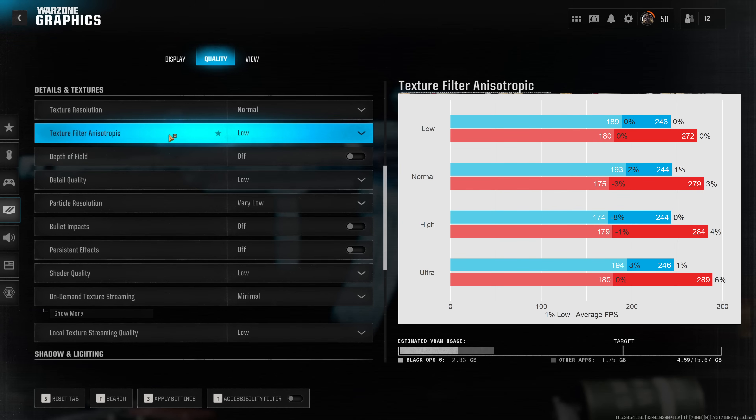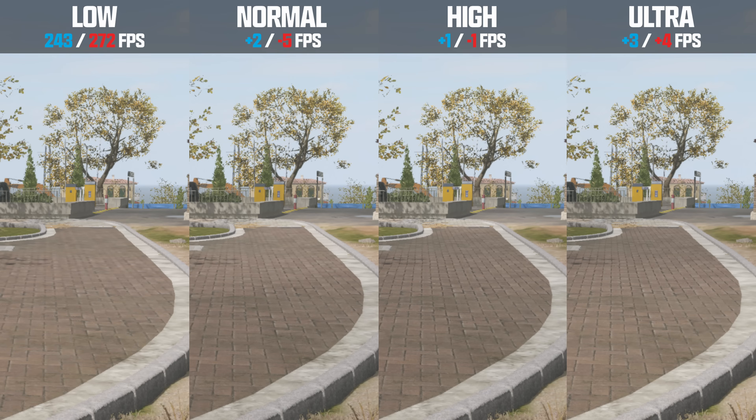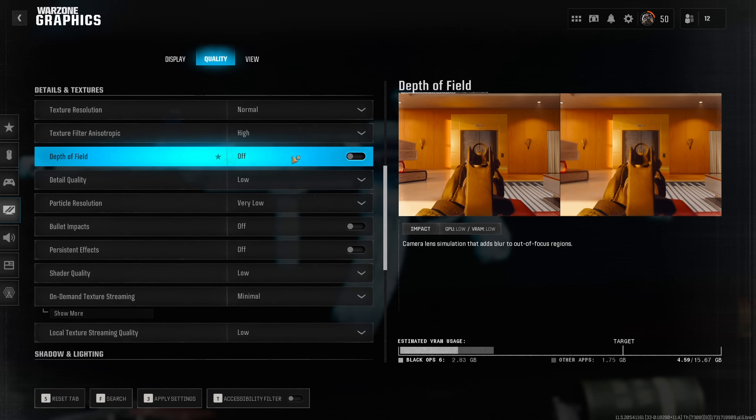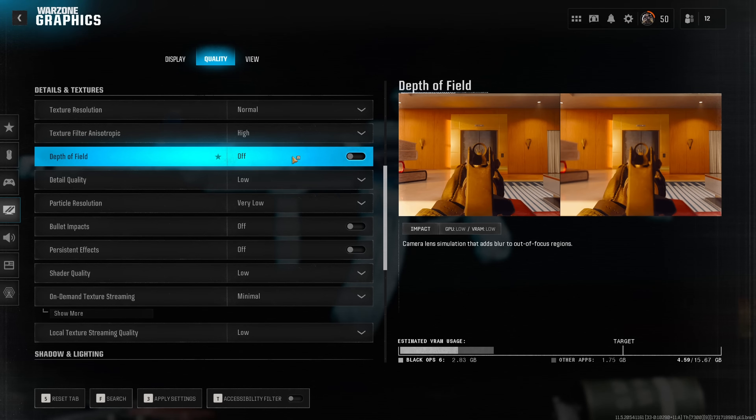Anisotropic filtering has no measurable impact on performance in Warzone. Visually, this option greatly improves the clarity of objects viewed at a steep angle — it's clearly visible on Urzikstan. Since it doesn't seem to affect performance much, my recommendation is to set this to high. Depth of field does not affect performance whatsoever, and whether you like this effect comes down to personal preference — I personally leave this disabled.